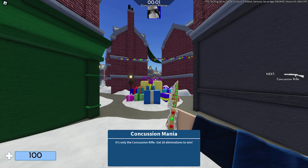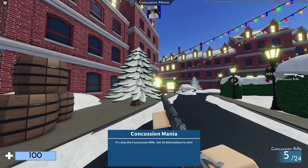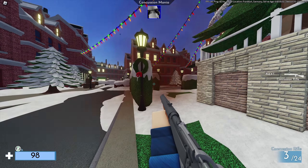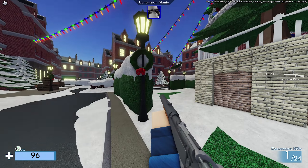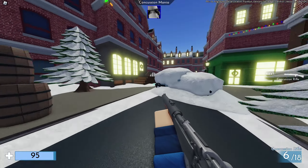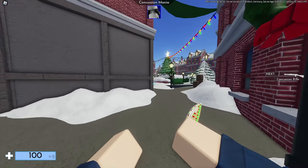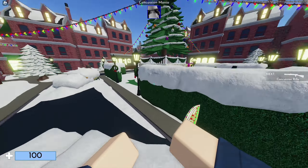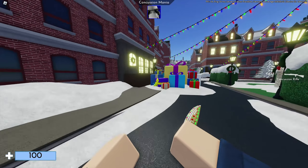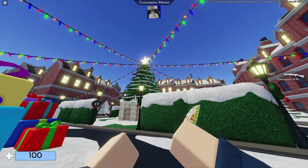Next up we have Holiday Square, and I personally have some issues with this map, specifically with some of the hitboxes. Some of these hitboxes are a bit weird — for example, with this hatch, bullets just go straight into it, which is a bit unfortunate. I've encountered a few issues with this map. Other than that, it's a really beautiful map. I really enjoy it — I like the snow pileup and the tree in the middle. Besides a few hitbox issues, it's a really fun map to play on.